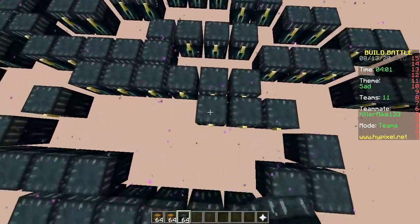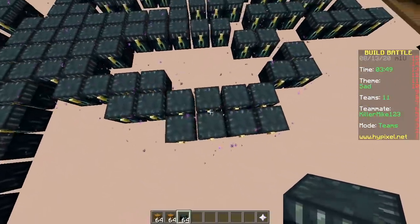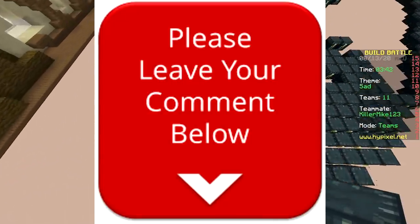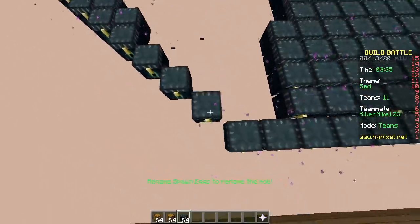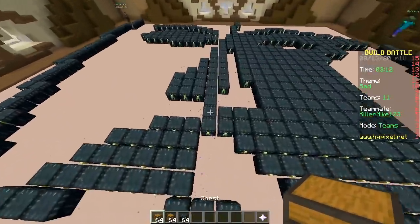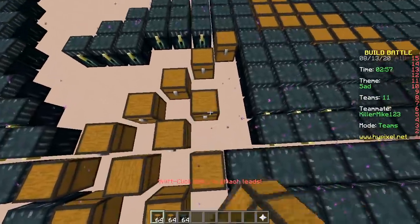We keep doing the same ones over and over, so let's see some original challenges we've never done before in the comments. Maybe your name will be at the start of the video! Time to put the other chest in diagonally so it doesn't intersect - very smart.